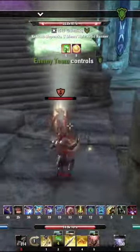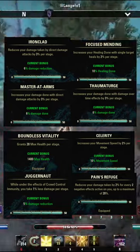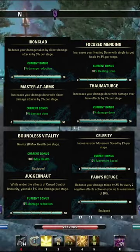For Mundus we're using the Apprentice. We're an Imperial and our food is the Smoked Bear Haunch. We're also a Stage 3 Vampire. Lastly, here are the Champion Points we have slotted. Subscribe to Colour Byte for more videos like this.